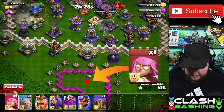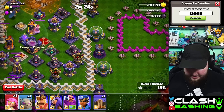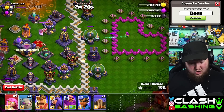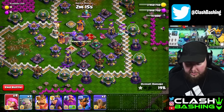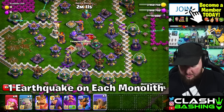Next we want to get the monoliths down. Place a super archer right about here — same thing, the monolith is going to target us so we'll just move her back on the next one — then right through there. You don't want to waste all your super archers, but you do have a few to play with just in case you place them too close.